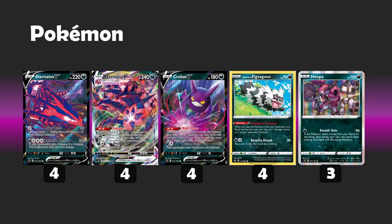That includes itself. So with that eight bench including itself, it does 270 to the opponent's active — a huge amount of damage for just two attachments. One of those is a colorless attachment, which opens up Capture Energy as a tech card. It could also lead us towards some other special energy cards that I'll talk about later.